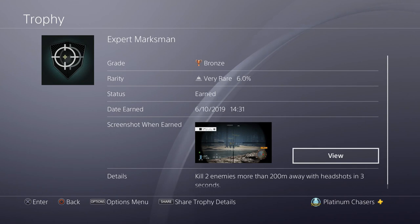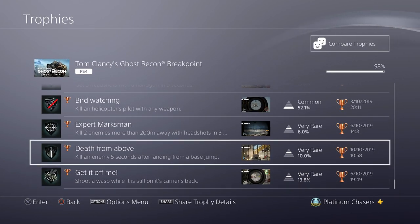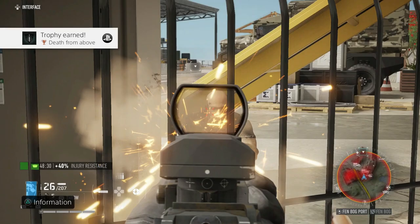Kill two enemies more than 200 metres away in three seconds with headshots — that's a very specific trophy. I have a separate video showing a good place to get this where it's nice and flat, so you can get 200, 300 or 400 metres. They group and spawn around that area so two is quite easily done. Kill an enemy within five seconds of landing from a base jump. You'll need to unlock parachutes from the skill tree first. Just hover over a base in your helicopter, jump out, parachute in, do a halo jump and don't open until the last second — land and then shoot someone.